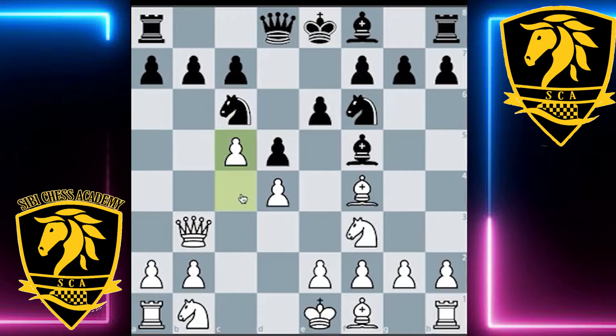In this position, Black ended up blundering and playing b6, which is a very weakening move. It's logical from a positional standpoint to try and get rid of the c pawn so the bishop on f8 can come to life, but unfortunately it's very weakening to the knight on c6. As we've seen before, when b6 is played, c6 can be a major target.